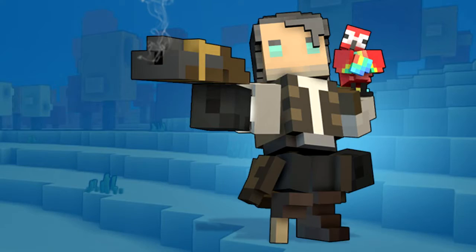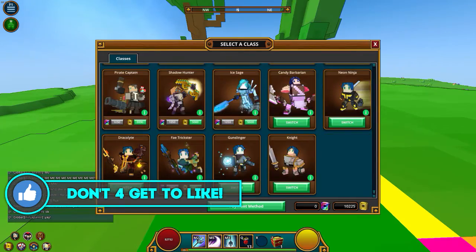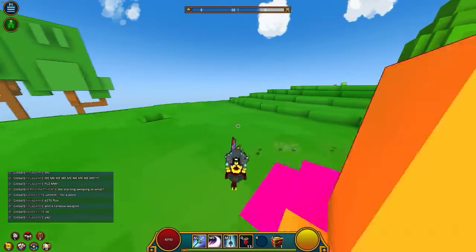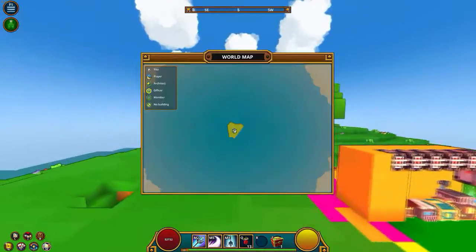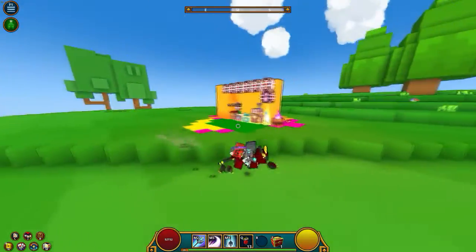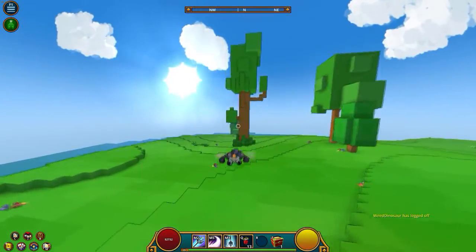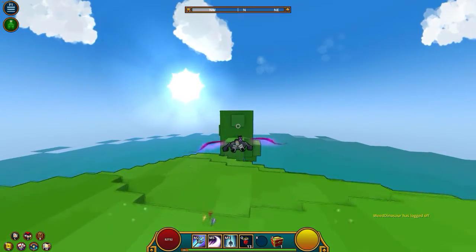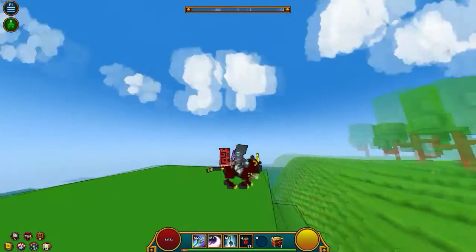I only got a couple classes left: Tomb Raiser, Pirate Captain, Shadow Hunter, Ice Age, and Fate Trickster — only five classes left, and that's 25 mastery points right there because you get five mastery points per class. This should be a very fun ride for us. That's pretty much it for this video guys, sorry no gameplay today. Thank you guys so much for watching, hope you enjoyed — make sure to subscribe and comment down below. Peace out!